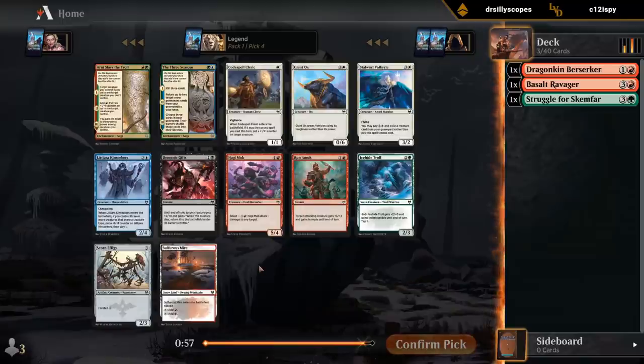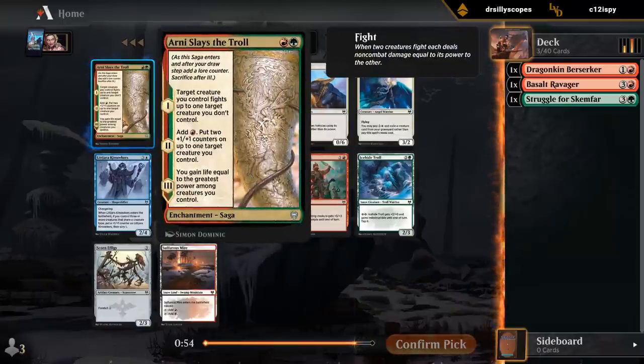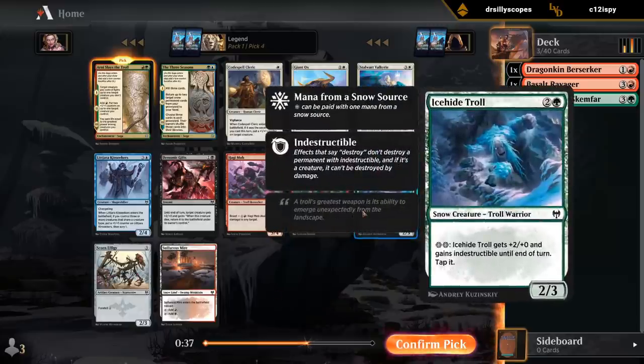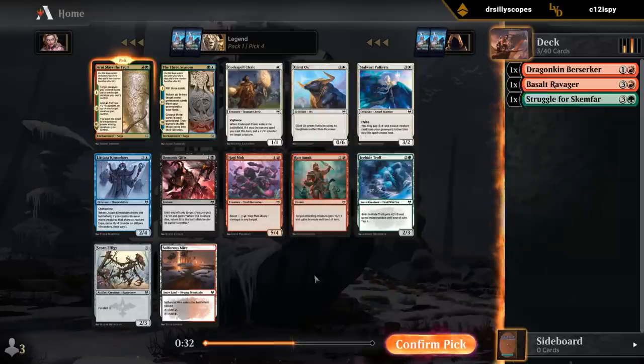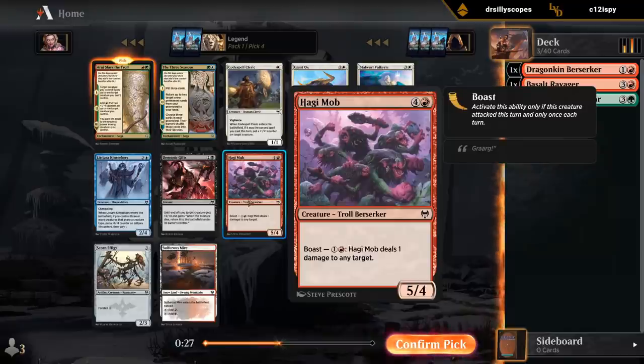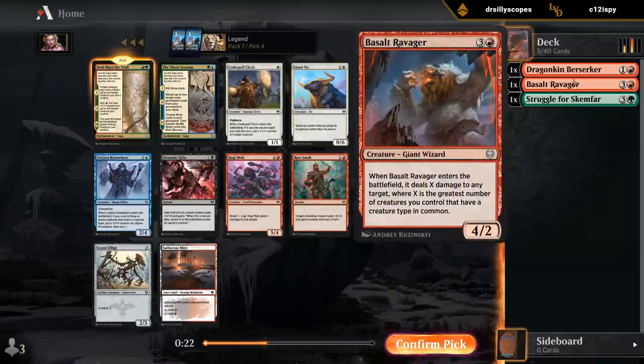We get rewarded with Arnie Slays a Troll. The first chapter doesn't always line up perfectly, so you might have to wait a few turns before you get a large creature in play to set up the fight. But chapters 2 and 3 are a pretty nice upside here. Doesn't seem like we're going to do the snow thing, so Eyesight Troll is going to be difficult to activate. Runamok is a fine trick, better in the low-curve deck. Haggy Mob is also a fine creature at five if we need a filler, although we'd prefer to pick up more giants.